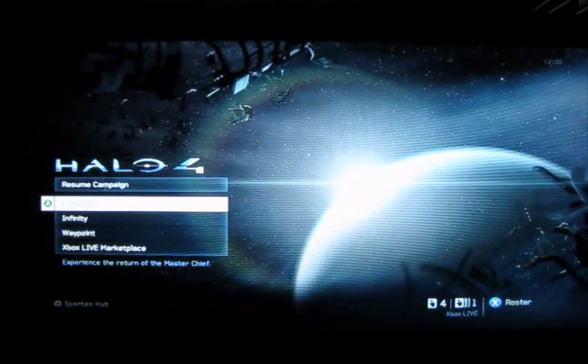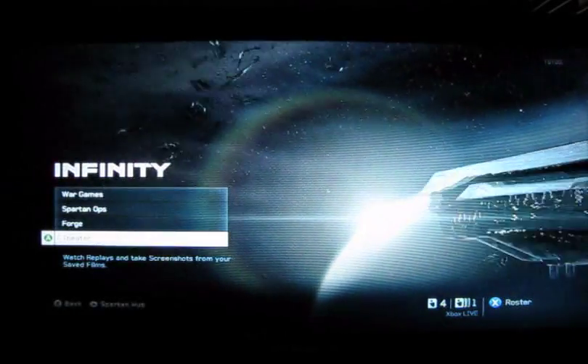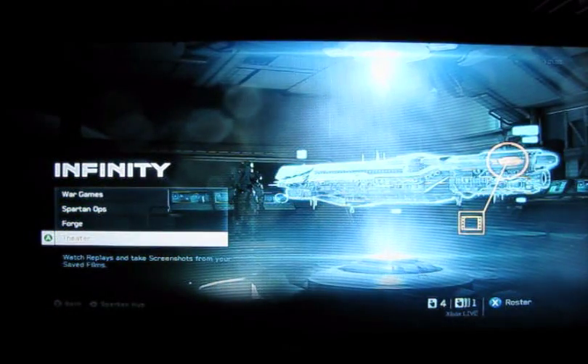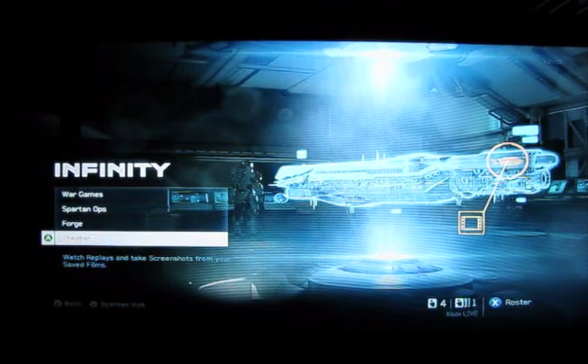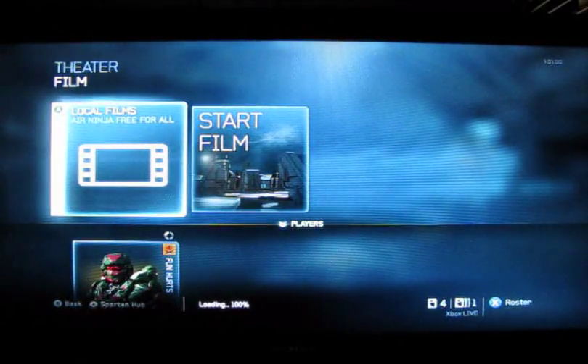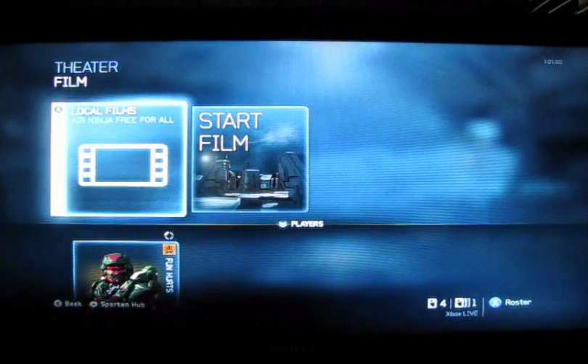New Spartan Ops. Now I'm going to go into Infinity, and I may or may not have — I did save something just to see if I could actually do it. And so, theater — see I've got my Air Ninja Free For All, that's my new map that I just advertised.